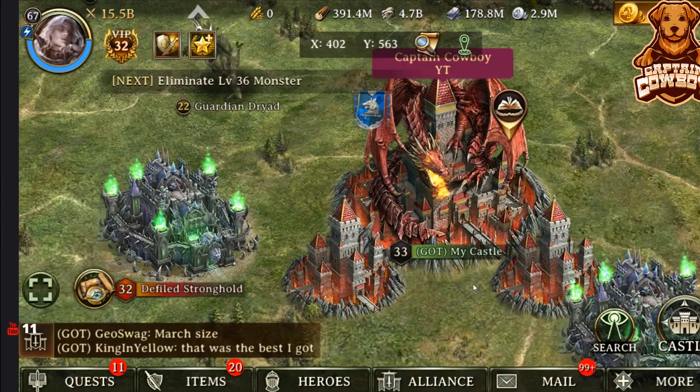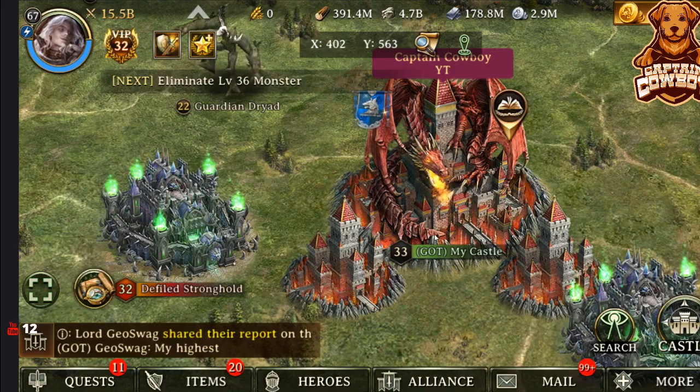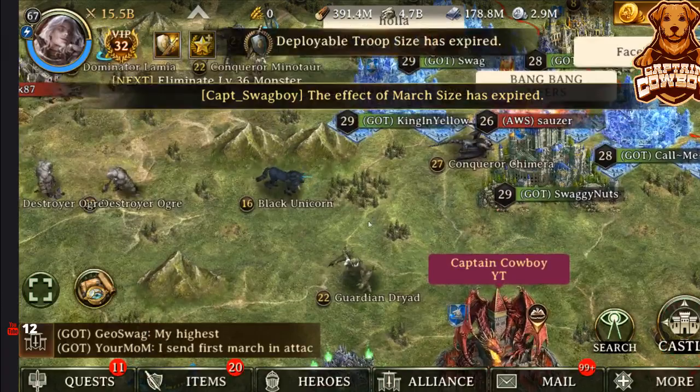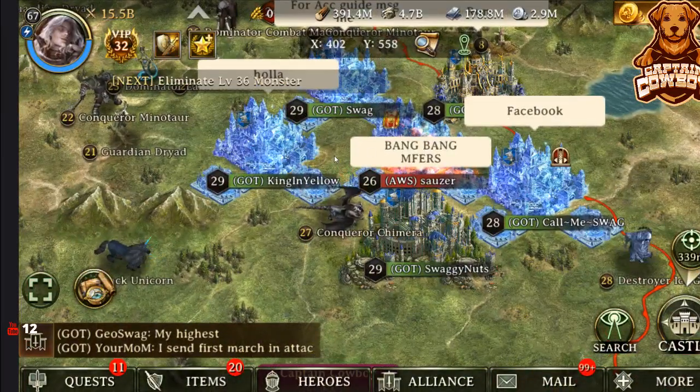This is actually the skin that you get for winning Khan and Domination. Now, it's only a 48-hour skin, so it's really important that you all take a very close look at this, because you're not going to see it for a little while — Khan and Domination only occurs once a month. So, I love this skin. It's beautiful. The top three players who win Khan and Domination will win it in the individual rankings.